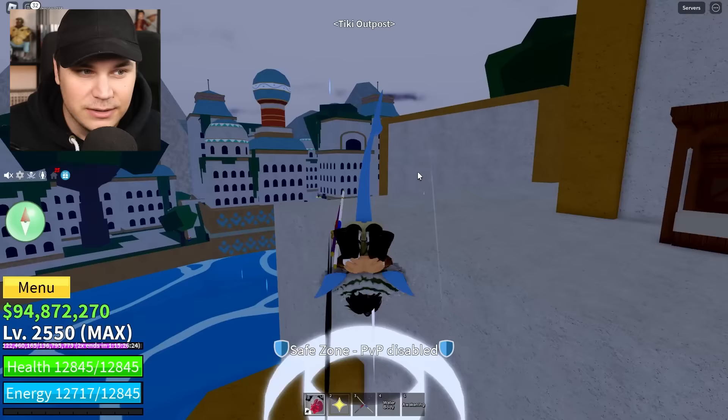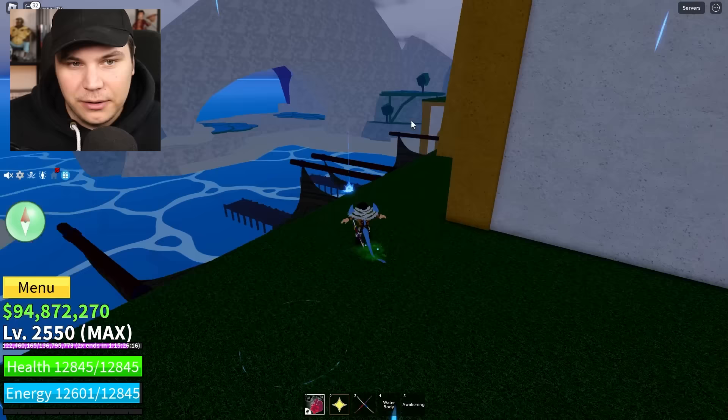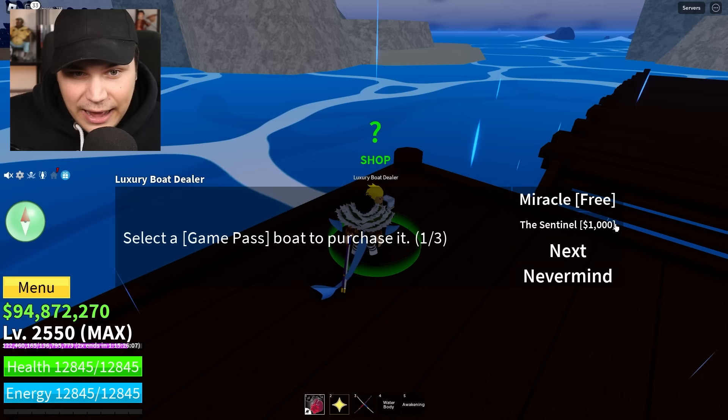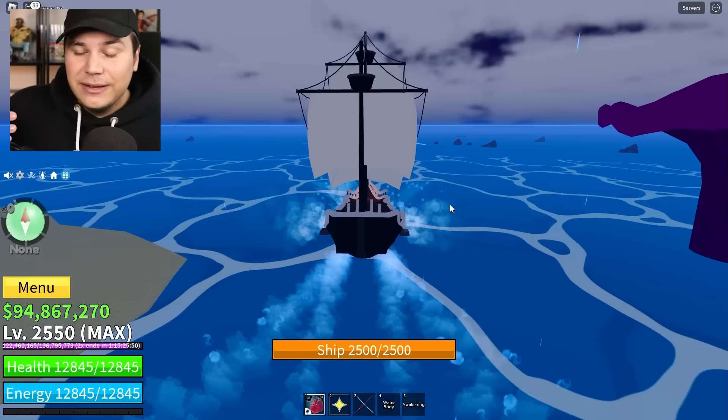When you get here, you pretty much just want to make sure that you get yourself the right boat. There is not a specific boat that you can or cannot spawn the island with — it works with any boat. But specifically a really fast boat is going to be the best. So either the Miracle, or the Lantern or Guardian — they're pretty much the same thing — are going to be the best. These boats also have a lot of HP, which makes them better because you don't want your boat to die.